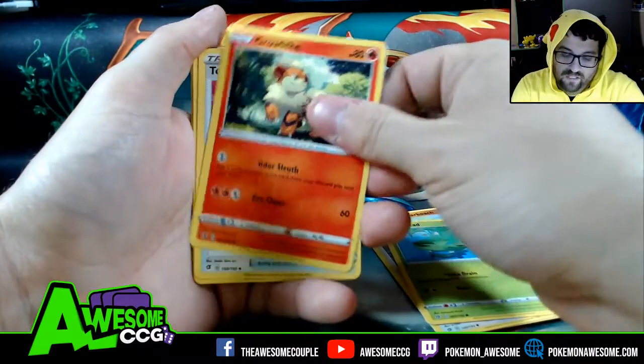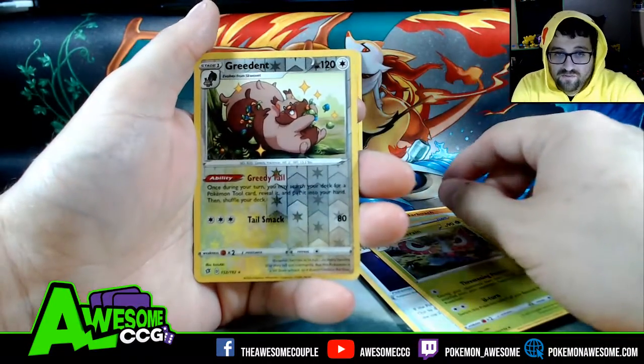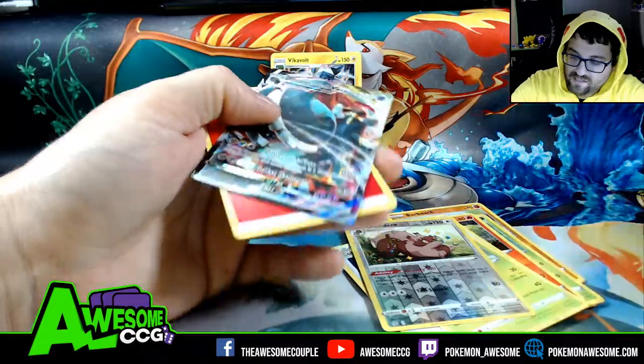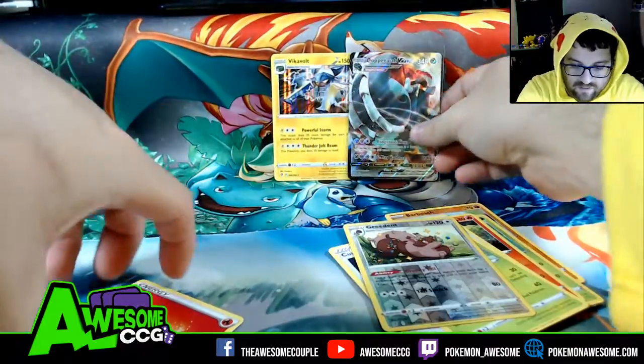Look at Gallade, Tool Scrapper, the Cursed Shovel, Machamp — we got a reverse Gradiente and a Copperajah VMAX card. That's beautiful, that goes up on the board.